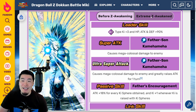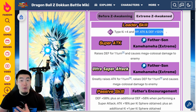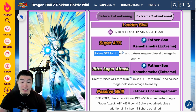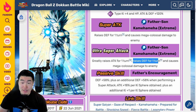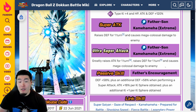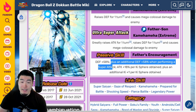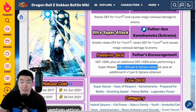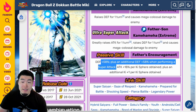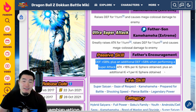Jumping over to the Extreme Z Awakening now: the Leader Skill becomes INT types Ki+4, HP/Attack/Defense +120%. The 12-Ki super attack raises defense for 1 turn and causes mega colossal damage. The 18-Ki super attack greatly raises attack for 1 turn, raises defense for 1 turn, and causes mega colossal damage. The new passive adds defense +58%, plus an additional defense +58% when performing a super attack, and then attack +18% per Ki sphere obtained, plus an additional Ki+1 per Ki sphere obtained. They definitely addressed his main issue, but that's literally all they did.